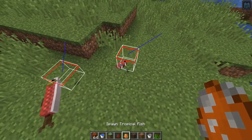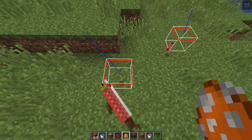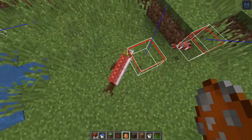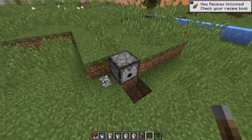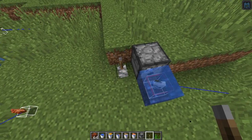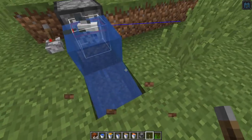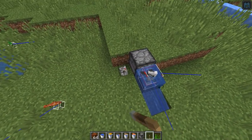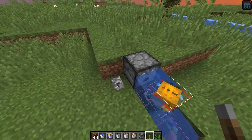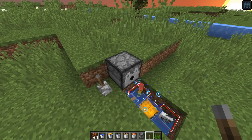They fixed the hitboxes for salmon and tropical fish when they're on land. One looks a lot better, but the other still looks a bit off. They also fixed it so dispensers will work with tropical fish in buckets — powering the dispenser drops off the water as well as the fish, and you can keep powering it to drop off all the fish in the area. Having empty buckets in the dispenser will pull the water source back again.